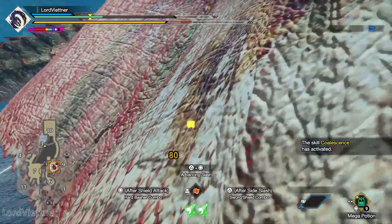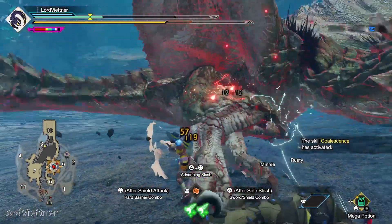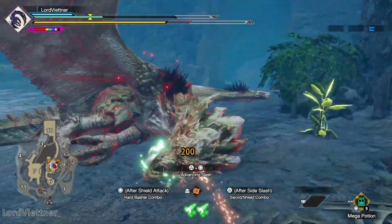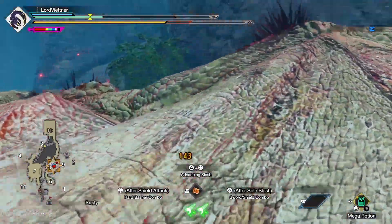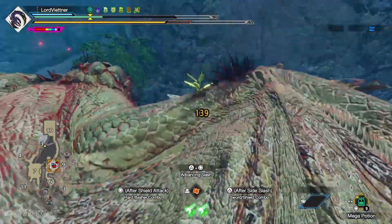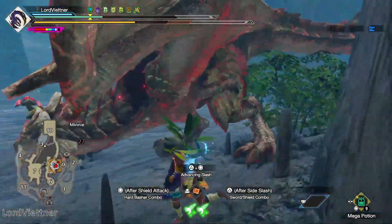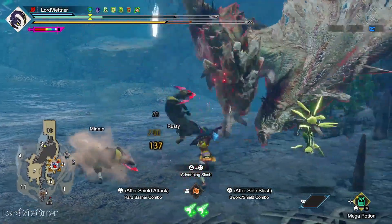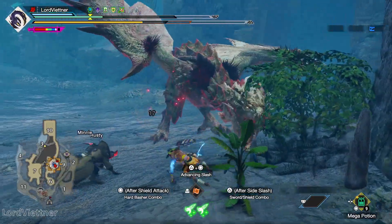One last thing I would recommend as a side tip: if you're worried about sharpness, you could drop Destroyer Oil Silkbind into your blue scroll. It was recently buffed so that when you use Destroyer Oil, you gain some sharpness back, and it's way faster than sharpening, allowing you to stay in the fight and get sharpness back at the same time. Shoutout to my boy Jono for putting me onto this skill — I've really been enjoying using it lately, especially in these really high health level 200 afflicted monsters.